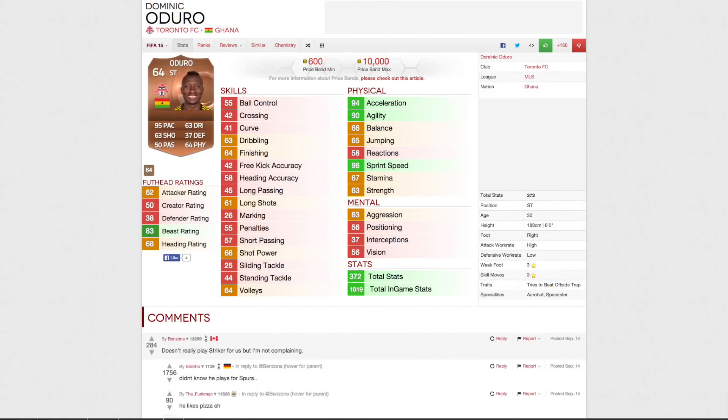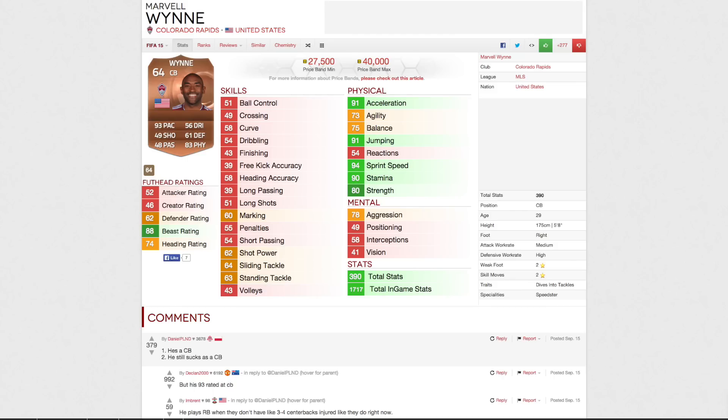So those are just some quick examples. Footways will be in the description below — that's pretty much where they have all the player prices right now. And these prices are universal: Xbox, PC, PlayStation — every single console. These are the prices.